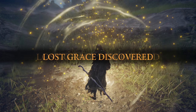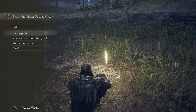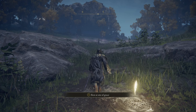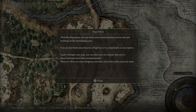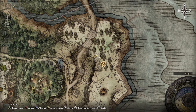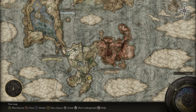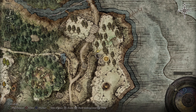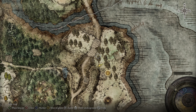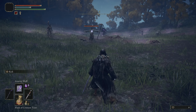First things first — touch the grace and rest. Got the Golden Seed used. Looking at the map: they're starting me in this mountain part of Weeping Peninsula. The entire map is available — I don't need to collect map fragments, which is fine with me. Now I just go like normal, kill these enemies to start off. Let's test some spells out.